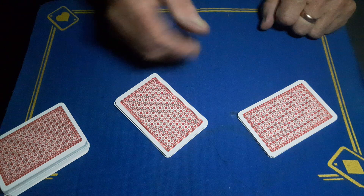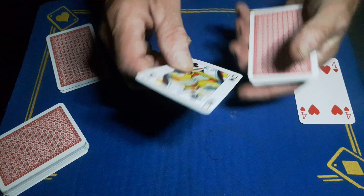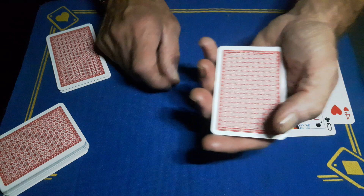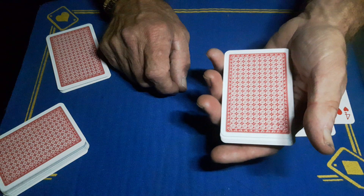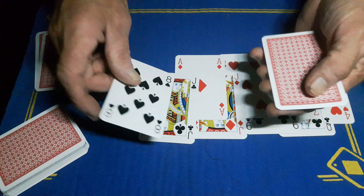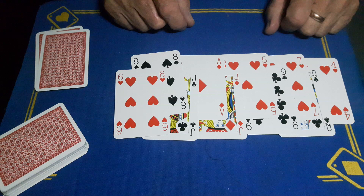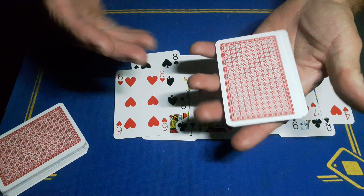Once again the spectator has a completely free choice to pick whichever packet they want. They're just going to guess what color each card is. Let's say they think it's red — and it is red. If they get it wrong, jog it out. They go through the packet guessing: red, black, red, black — sometimes right, sometimes wrong. Your spectator ends up with roughly a 50% hit rate, completely guessing what color the cards are.